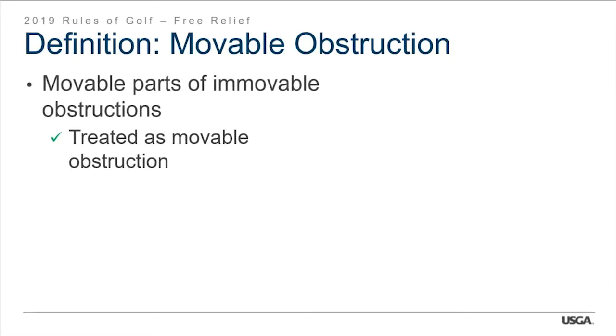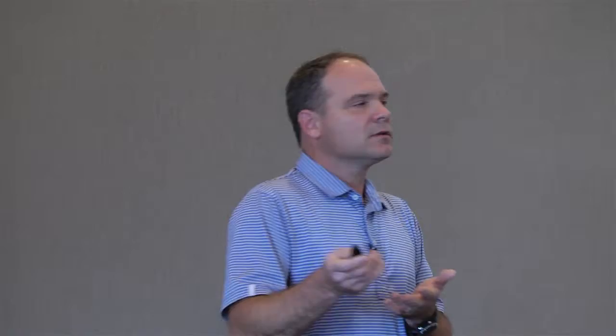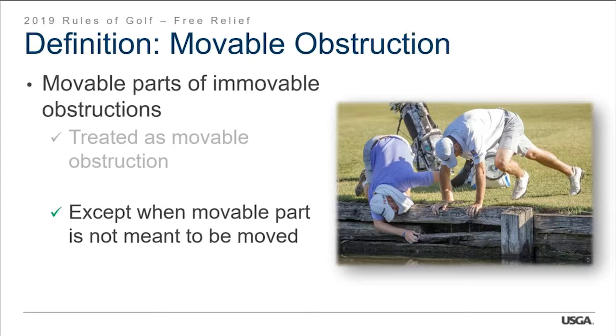Removal of a movable obstruction is without penalty — a player may remove a movable obstruction anywhere on or off the golf course in any way, similar to a loose impediment. Two exceptions: Exception 1 — tee markers must not be moved whenever the ball is in the teeing area, whether or not the ball is in play. Exception 2 — deliberately moving a movable obstruction to affect a ball in motion. Corey Pavin received a penalty when his caddy lifted a rake at Southern Hills and the ball rolled right past where the rake was into the penalty area — the caddy reportedly wasn't caddying for Corey much longer after that.